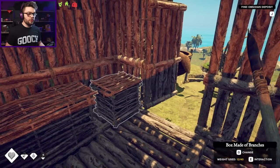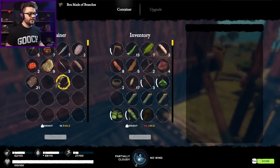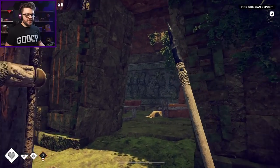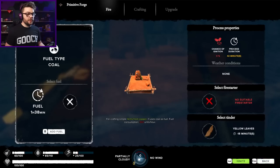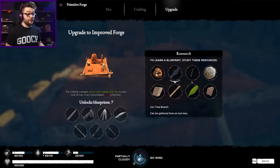My pickaxe is looking good. I can start putting all this stuff back away again. I need to refill my water flasks too. That was very successful. I think I've done all I need to do on this island, so it's time to go. I'm looking for the iron tree branch - I haven't found that one yet. Gathered from an iron tree - makes sense.